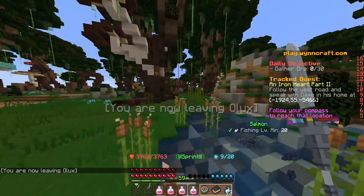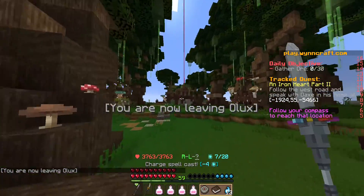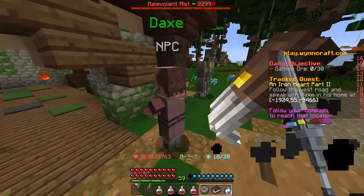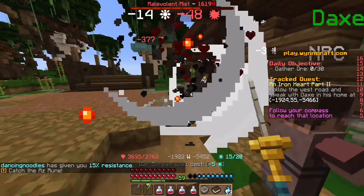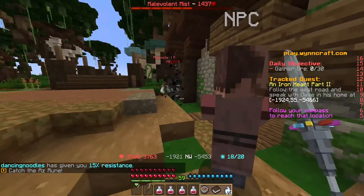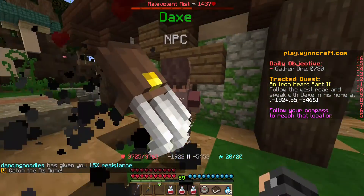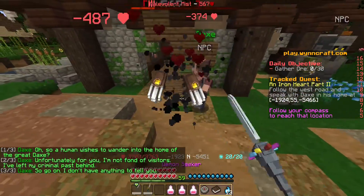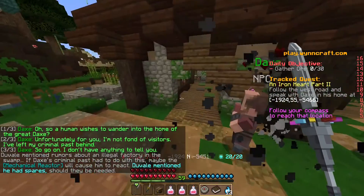I'm not sure if we'll see her in this quest, but we'll cut over there. Okay, so we're here — speak with Dax about his home. There's this weird monster here. Catch Nazarune. Okay, well, we caught Nazarune. I don't know why it won't let us talk to Dax. So go on, I don't have anything to tell Octu.